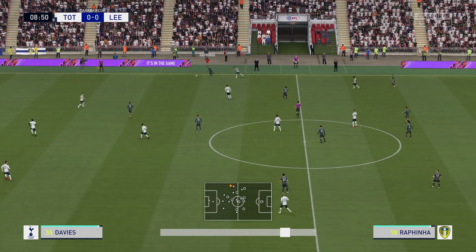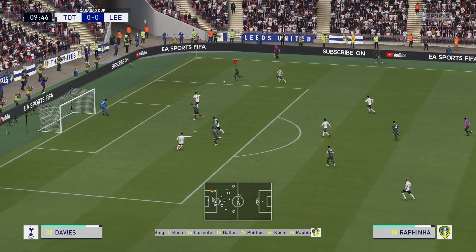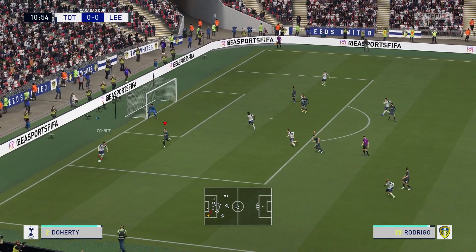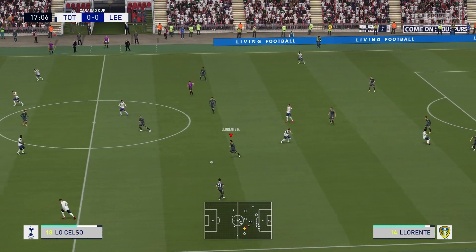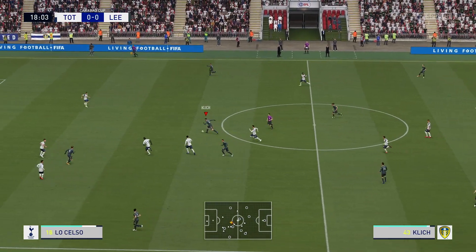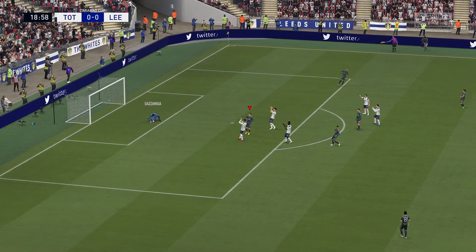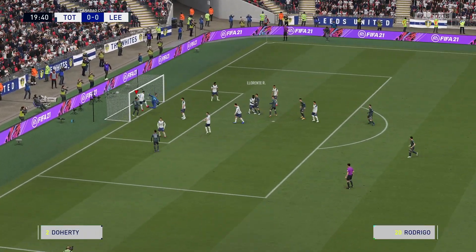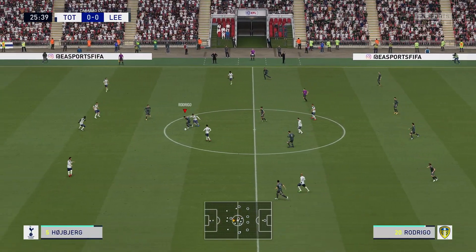Good tackle by Rafinha — stays in and we're through down the right. Rafinha plays it back to Bamford who takes the shot — hits one of their defenders. Llorente nice work — this guy's playing like prime Maldini. Rodrigo lays it off to Klik bringing it forward — he's scored nine goals this season. Oh, I thought he scored there! Big shot. Phillips — Llorente with the header, over the bar. When is this guy going to score a header? Calvin Phillips, so good in midfield lately.